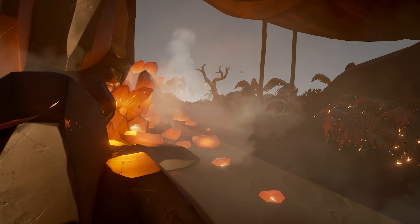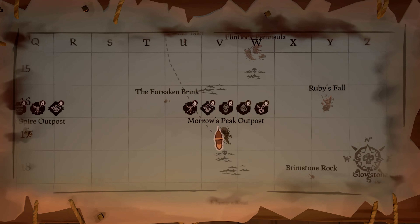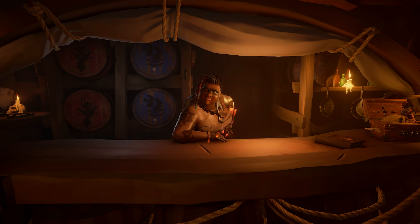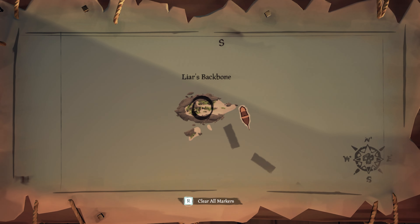This is a quick guide to help you get the Ashen Curse and complete all the accommodations for the Heart of Fire Tall Tale. To start out, head to Morrow's Peak Outpost and go to the tavern where you can find the Tall Tale Book. After you've selected it, head back to your ship and the first place you'll be going to is Liar's Backbone.